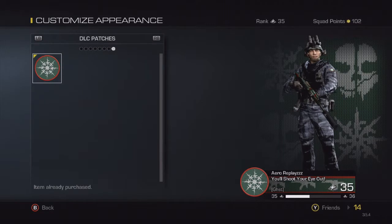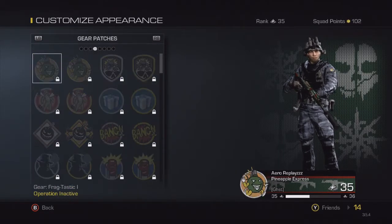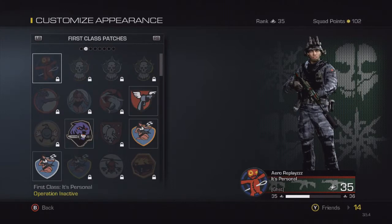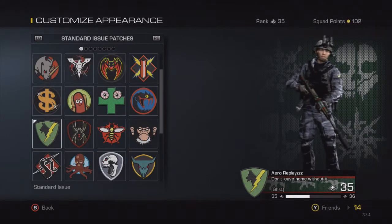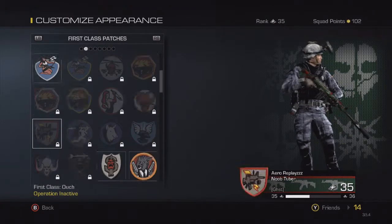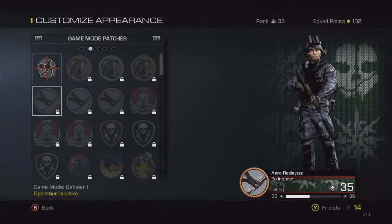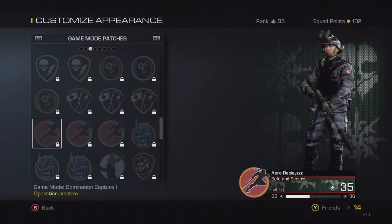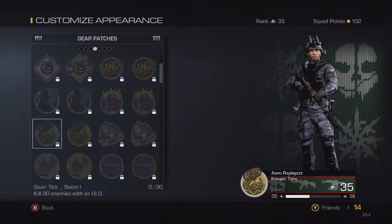There are three things now: standard backgrounds, elite backgrounds, and DLC backgrounds. You click on the DLC one to make it your background. Then there are DLC patches, classified patches, weapon patches, perk patches, gear patches, game mode patches, first-class patches, and standard issue patches. These are all my standard issue — pretty sure everybody has those. These are all my first-class patches, which are pretty hard to get.